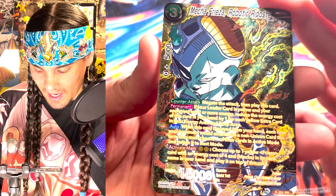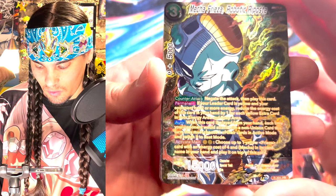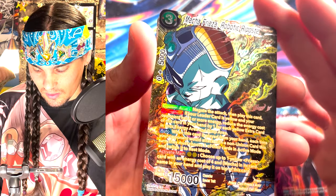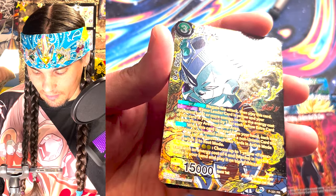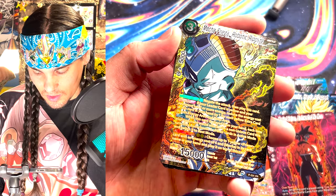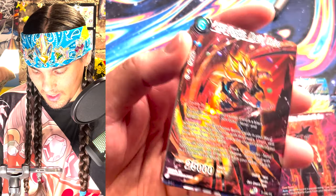Frieza big head — big head Frieza. So Frieza Robotic Riposte gets a big head version. He's got a very big head. This angle looks great. This is definitely the riposte to be playing for sure — over the Nats riposte even, I would say. Gorgeous looking. Robotic Mecha Frieza.